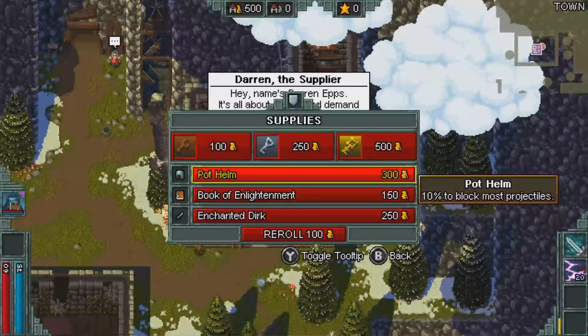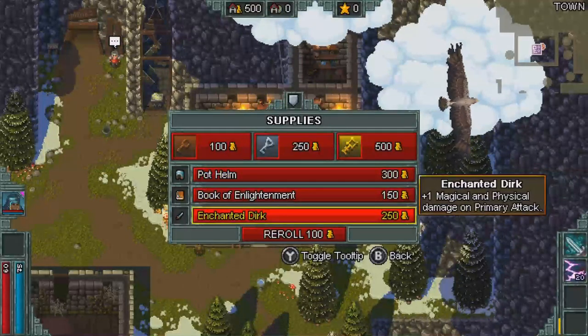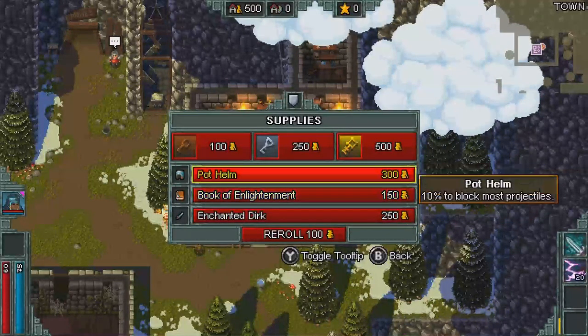This became more of a distraction in the dungeons, as I couldn't tell what was health, what was ore, what were enemies, what were diamonds, or what the hell anything really was until I ran into them. Honestly, from a visual standpoint, this game is just kinda ugly, and really unimpressive to me.